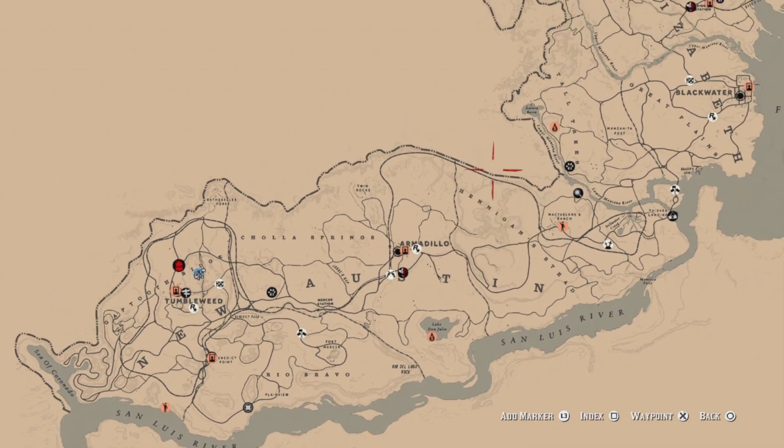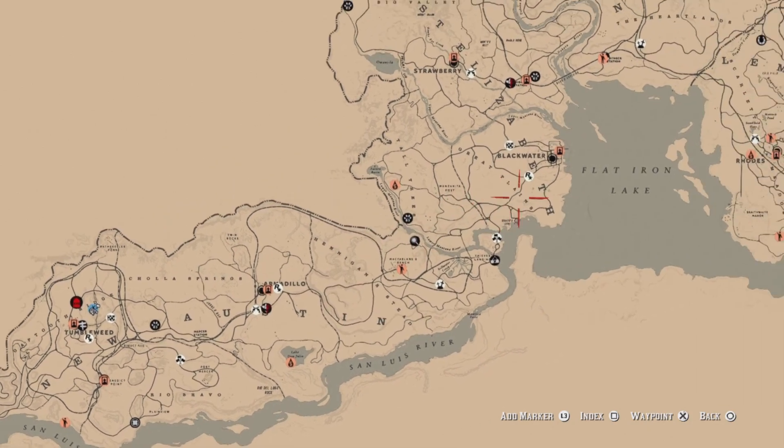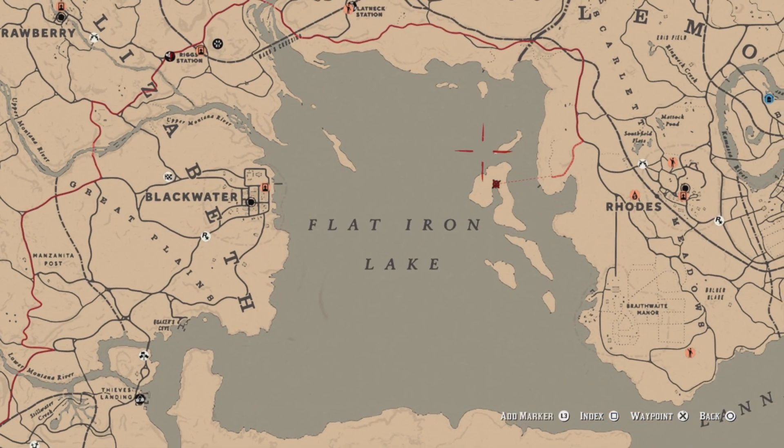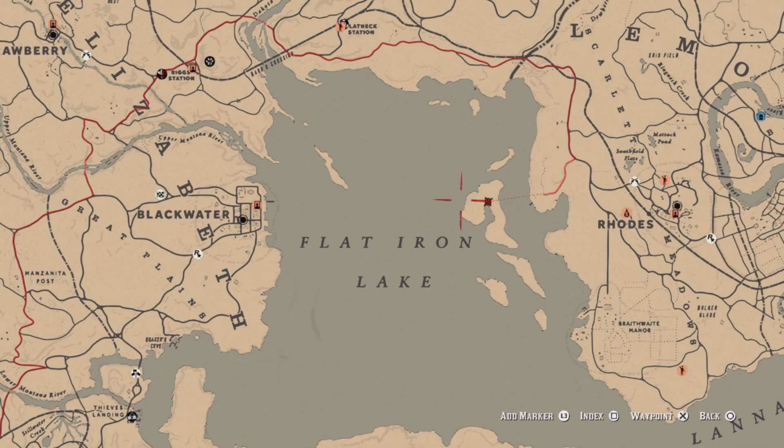My go-to spot is green iguanas — you can find green iguanas right here and all the way around that island. Go ahead and get two iguanas, skin them, and then that challenge will be completed.